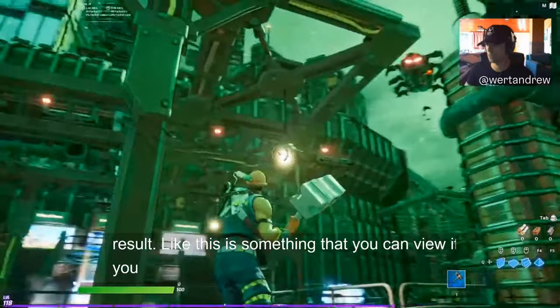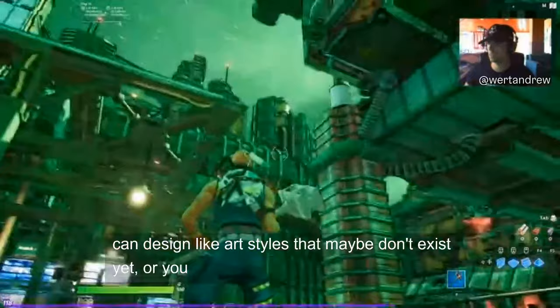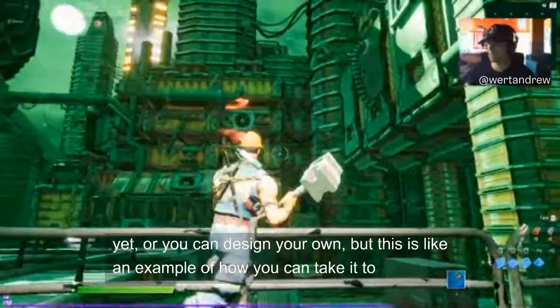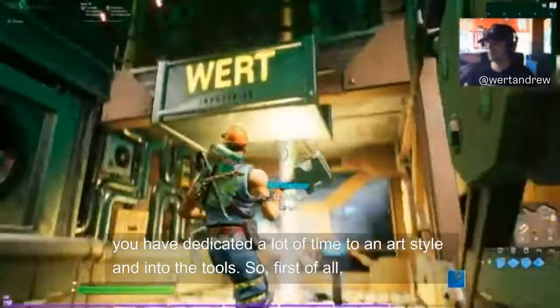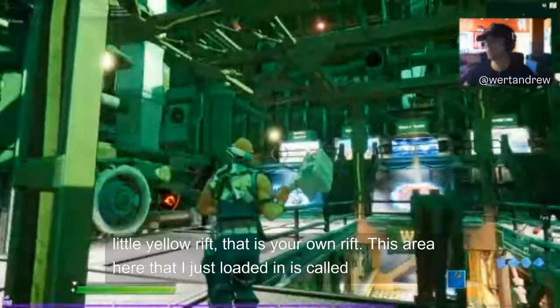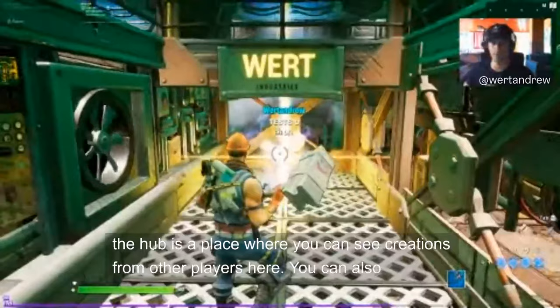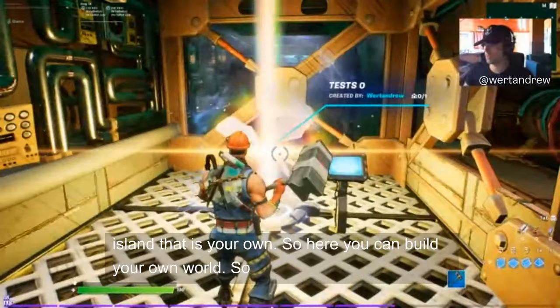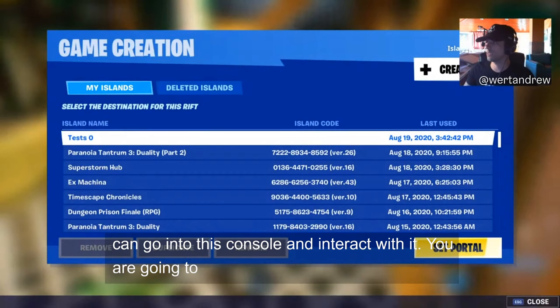You can design art styles that maybe don't exist yet — this is an example of how you can take it to the next level after dedicating a lot of time to an art style and the tools. That little yellow rift is your own rift. This area is called the hub — a place where you can see creations from other players, and also your own island where you can build your own world. You can enter via the console and interact with it to see all your previously created islands.